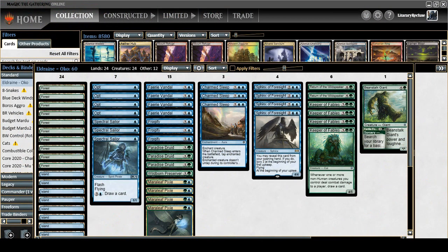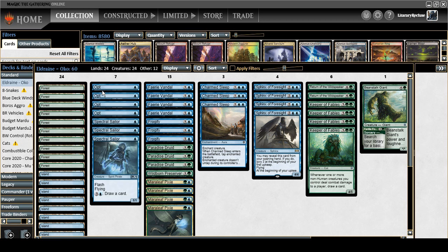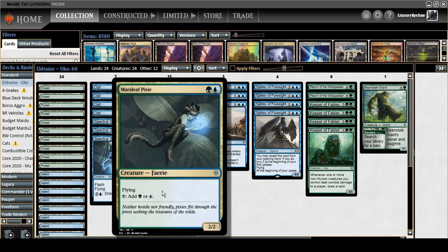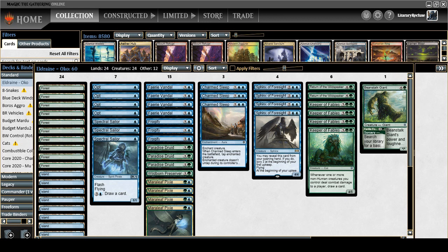Alright, today we're playing the Oko planeswalker deck, which is mostly intact. This is almost identical to what I did in the planeswalker upgrade video with a few exceptions. Since I can't get the planeswalkers on Magic Online, I put a second copy of Return of the Wild Speaker, a fourth Opt, a fourth Pixie, and I'm also using Temples of Mystery. For the most part it's the same - I just had to replace those planeswalker deck cards with a few other things.